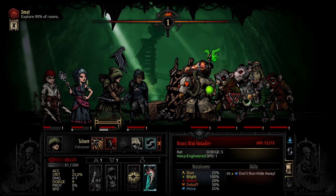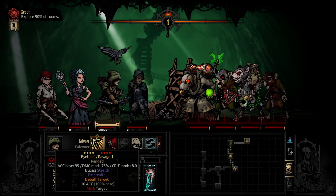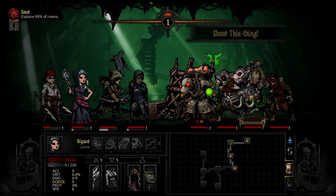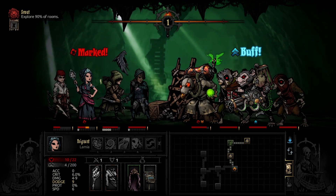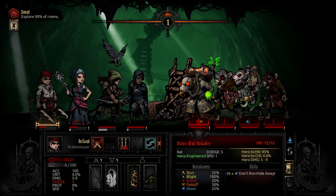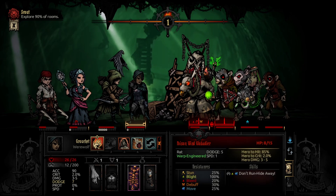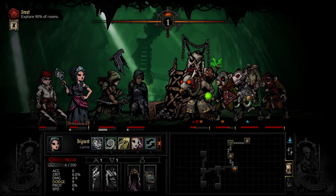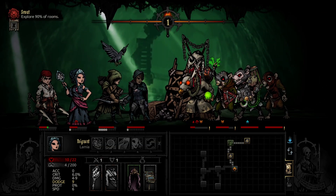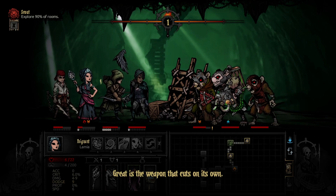My Rattling Gunner and the Poison Wind Glob of Deer. What I'm actually going to do is get the accuracy down on the Poison Wind. Shoot this thing — I love it. We're going to get him bleeding. Bloodshed Claws. Heal up. Great is the weapon that cuts on its own.